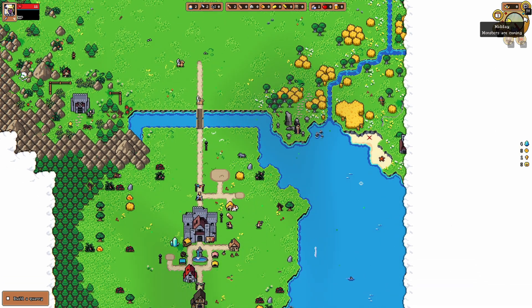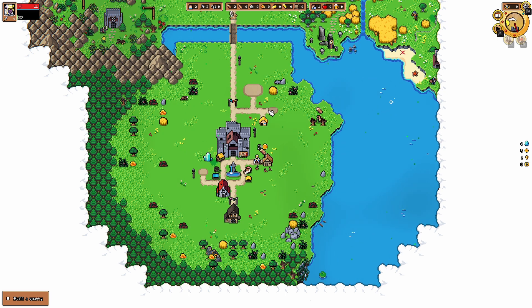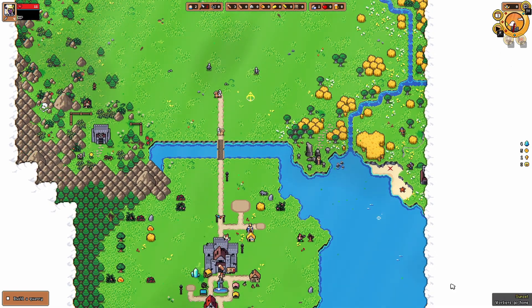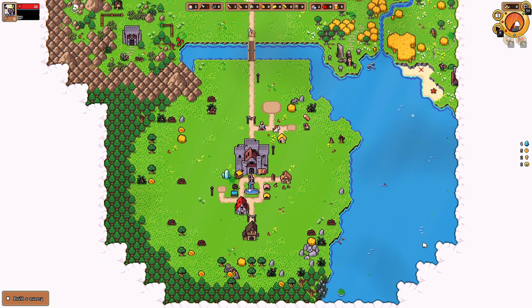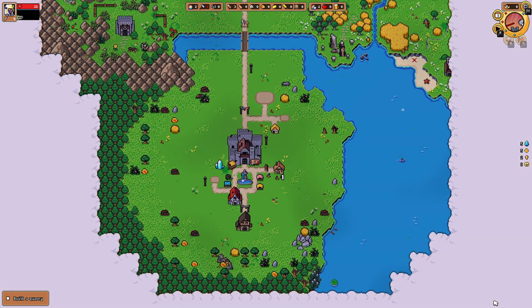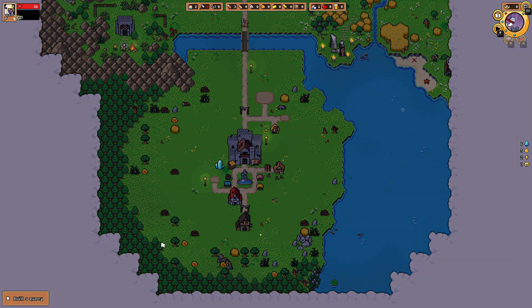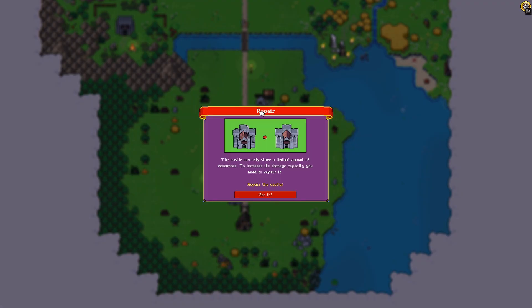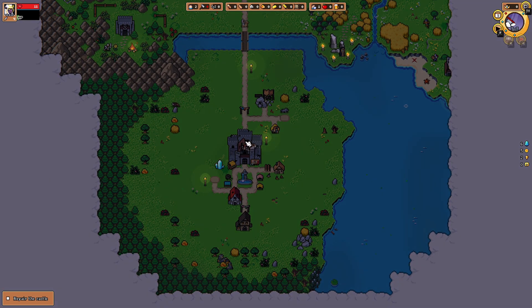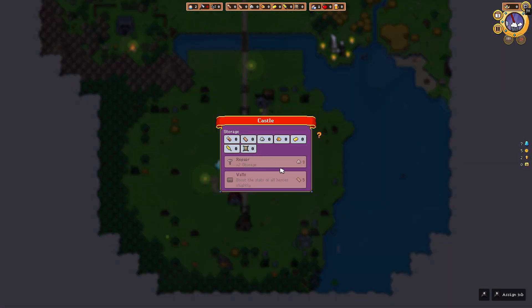You start with one worker and one mule. Each house grants one additional worker. Mules can only carry resources if a worker cannot find a job — he will help carrying instead. After wood, you will need stone — build a quarry. So we need three wood. It seems like it's daytime, not nighttime. Monsters are coming — midday. We got two wood, still waiting. Both of them are chopping trees right now. I can't read what's in the bottom right corner — it just says nightfall. Build a quarry — let's build our quarry.